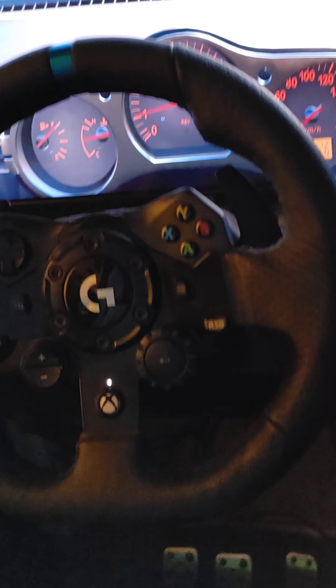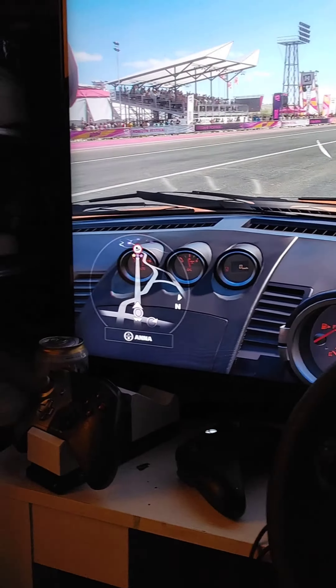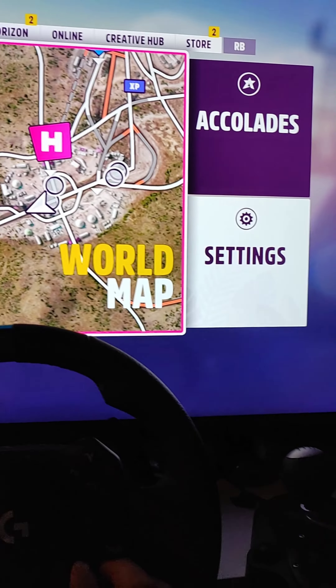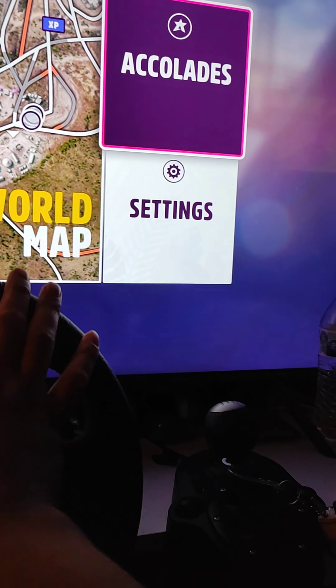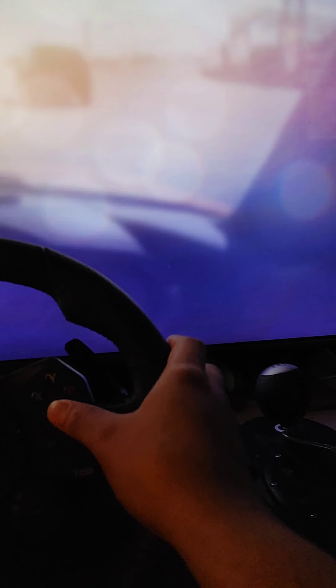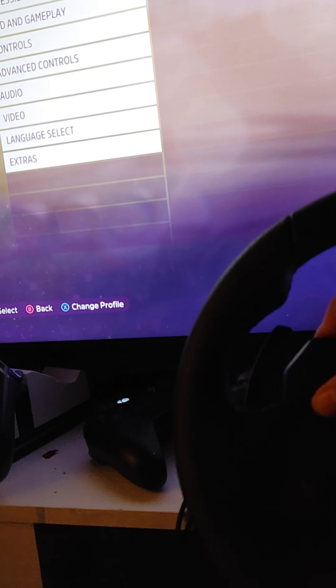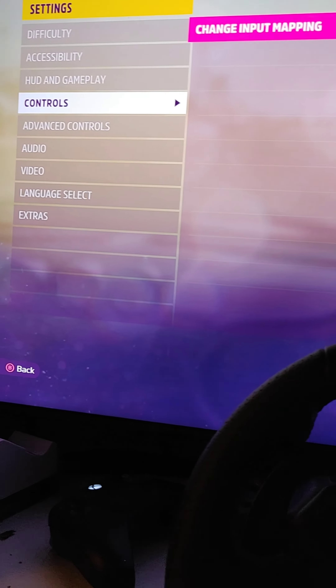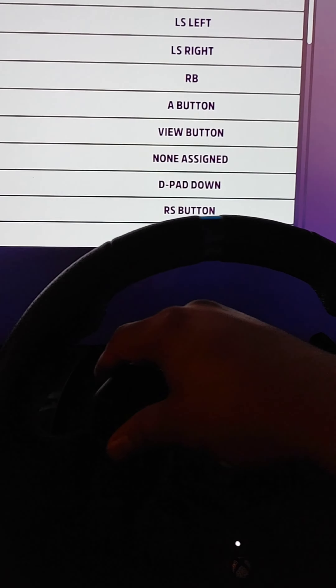I'm gonna make it short and simple — how to fix the clutch on the new Forza 5. Press Start, go to Settings, go to Controllers, and then go all the way down to Wheel.